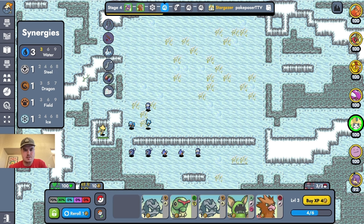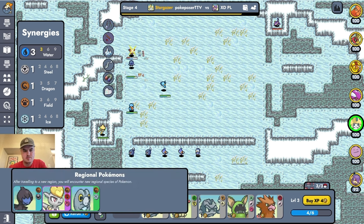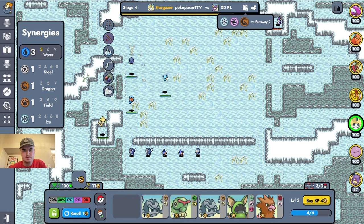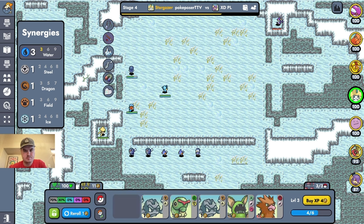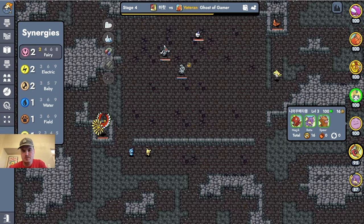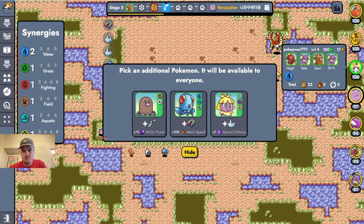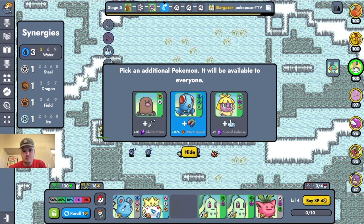The Mudkip will be nice to have in there eventually. We're in a Dragon region, that's cool. Of course he's playing water too — he's got Fairy and he's also got Water, obviously, because that's what I chose. Marsh Tomb, let's do that.